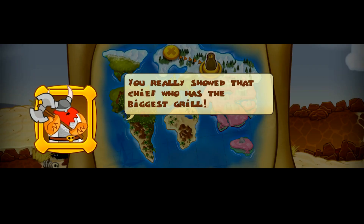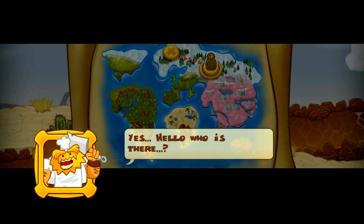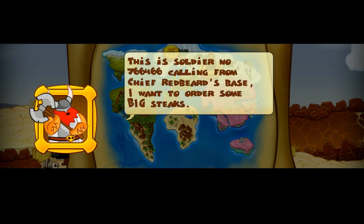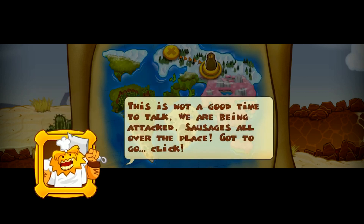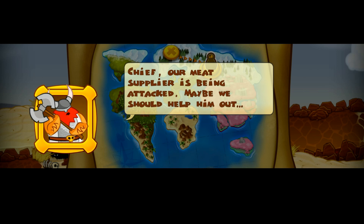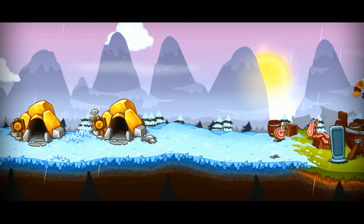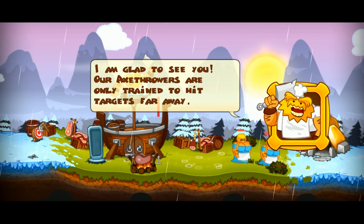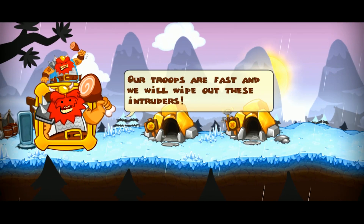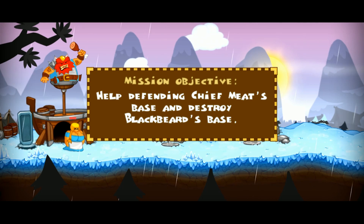Beef with neighbors — you really showed that chief who has the biggest grill. Need some big steaks to celebrate. Soldier number 766466 calling from Chief Redbeard's base to order some big steaks — it's not a good time, we're being attacked, sausages all over the place, gotta go. Our meat supply is being attacked, maybe we should help him out. This game is very silly. Glad to see your axe throws are trained to hit targets far away. A friend in need is a friend with meat.